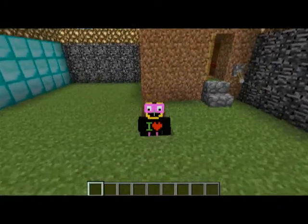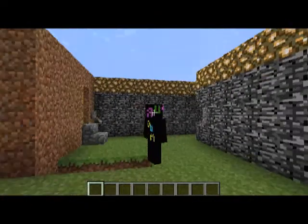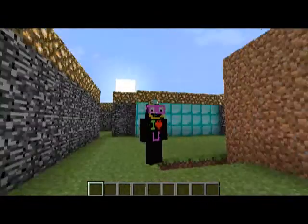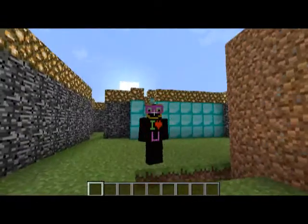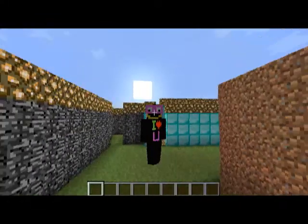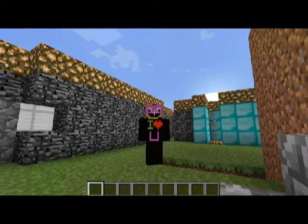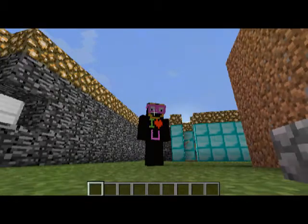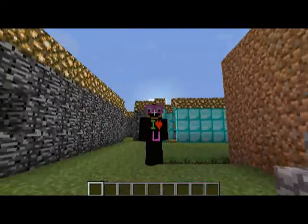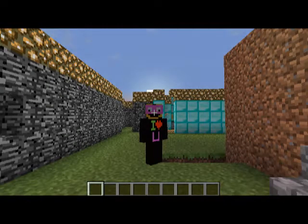I just came back from mining and I need some diamonds. So right now what you're seeing here is my Pokegitum skin, because my username is Pokegitum. It says 'I love you' on the front, and on the back — hit F5 — it says 'you're dumb.' This is an idea I got from Cat that Sparkles.